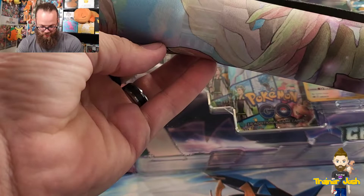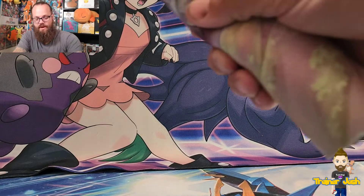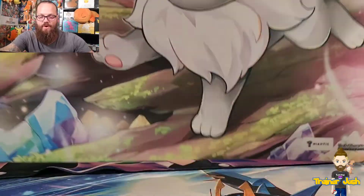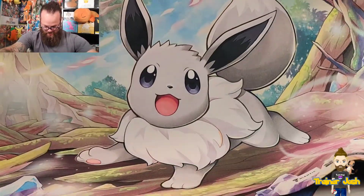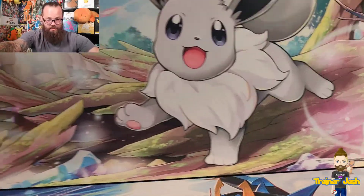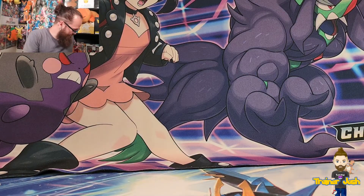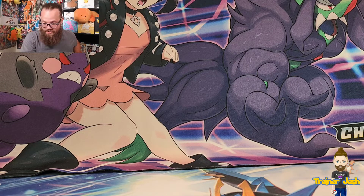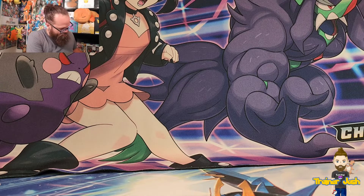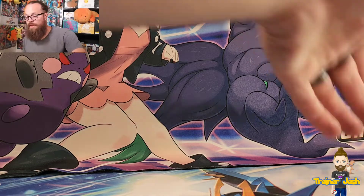I'm going to set this aside real fast and open up this play mat. I had no idea this came with a play mat. Wow, that is really cool — it's a Radiant Eevee play mat, actually beautiful. I'll have to add that to my play mat collection. I wonder if this is the only product in the set that comes with a play mat.